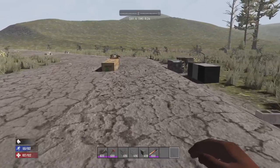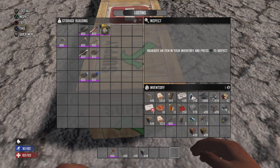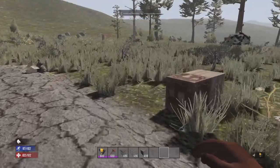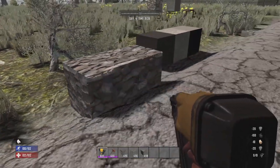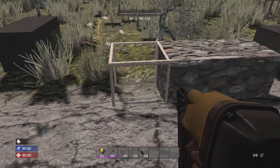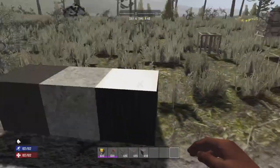With your upgrade tools, your max tier is the nail gun. The nail gun is the fastest upgrading tool — very quick. It is also the same case for cobblestone, and if you're not careful it will upgrade really quick.